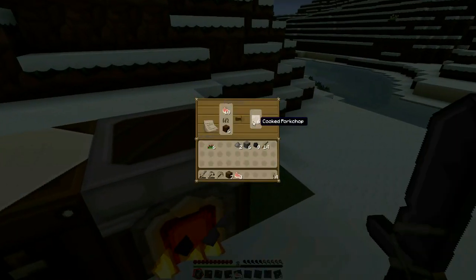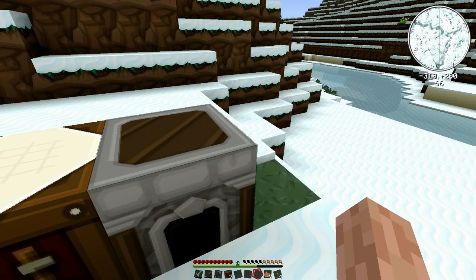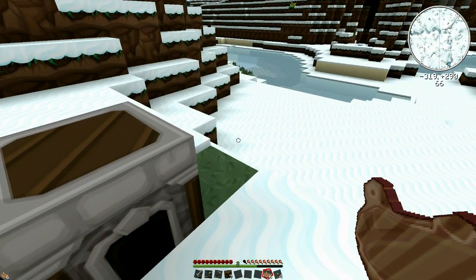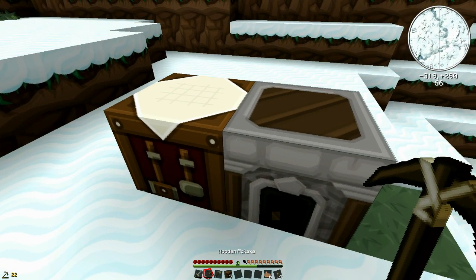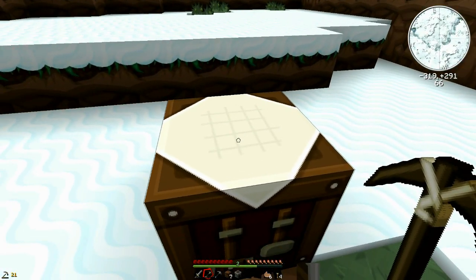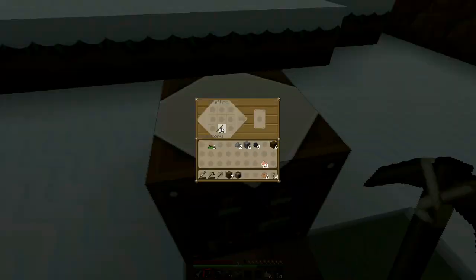We got six cooked, that's quite a bit — a bit more than what I thought. Let's take that out so it doesn't use up fuel cooking another one. Let's have something to eat — I'll save one, I don't like to waste it. Let's make a stone axe while we're here.